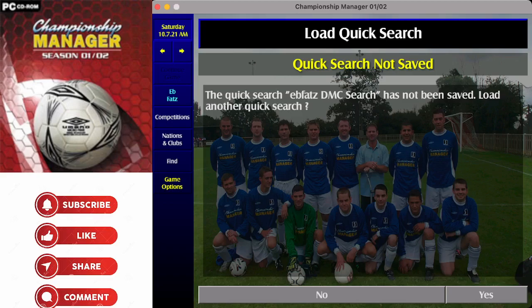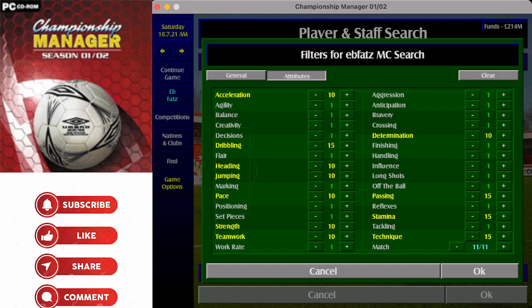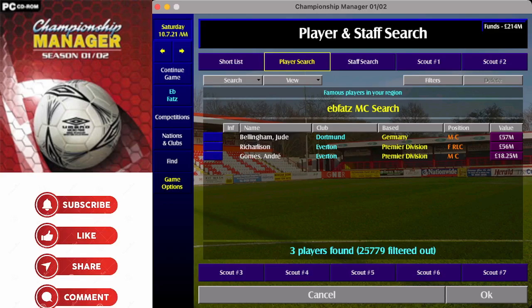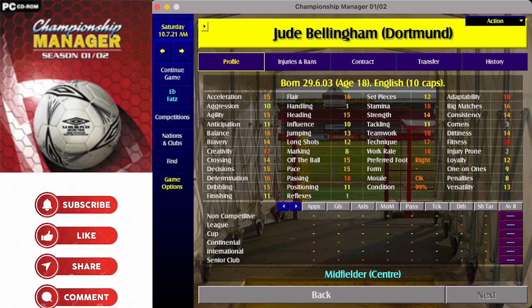Central midfield is next. The key attributes at 15 are dribbling, passing, stamina, and technique. At 10: acceleration, determination, heading, jumping, pace, strength, and teamwork — 11 attributes in total. That already gives six pages of central midfielders. If you want your midfielder to head the ball more and up heading to 15, that narrows to just three players: André Gomes and Jude Bellingham — obviously a very good player.